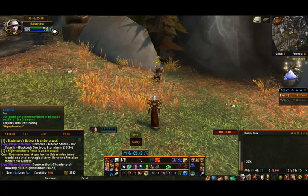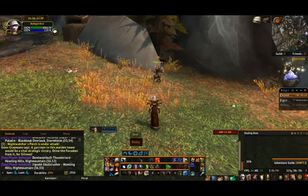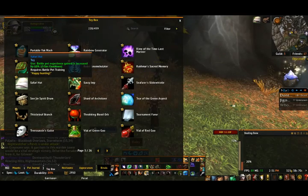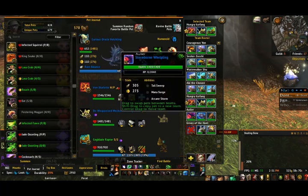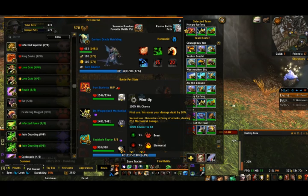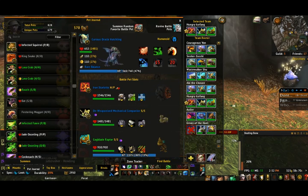Hi guys, I'm over here at Hungry Ice Fang during the pet battle. Make sure that you have your Safari hat on if you do have one. The pets I'm going to be using is Arn Starlet with Wind Up, Toxic Smoke, and Super Charge.